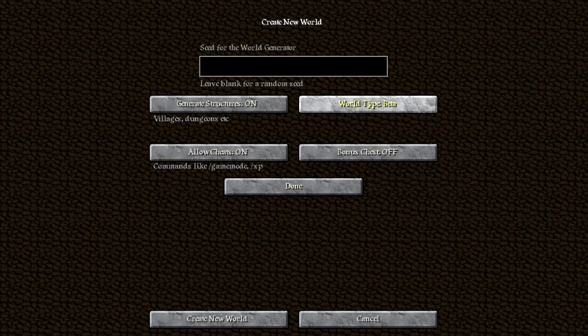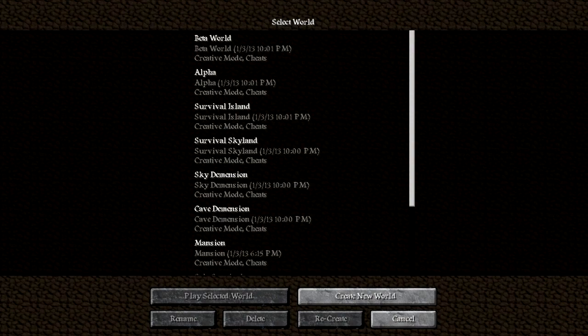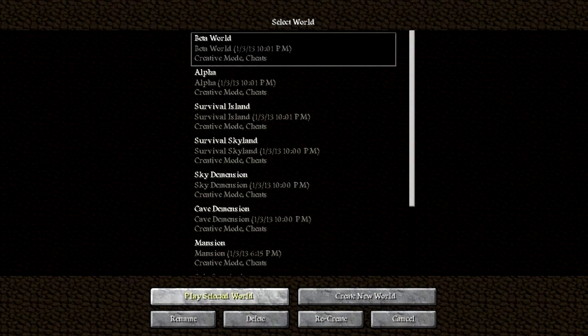All you need to do is pick one, then join your structures. Everything here is your preference except for world type. Once you've clicked one — let's do Alpha — you name it and choose hardcore, survival, or creative, then just hit create new world. I'm not going to do it because I already have a generated beta world I'm going to show you guys.